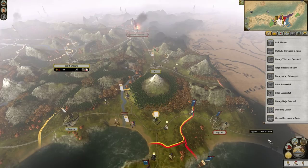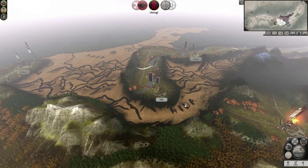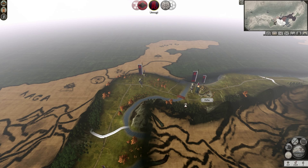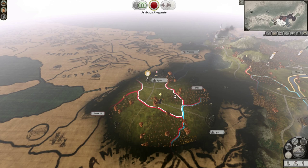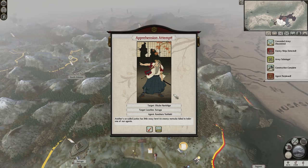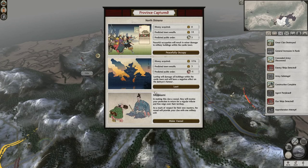Oh no — he's going for my... He's not going to succeed, is he? No, he's not. I may have to use him to deal with that now. They're actually moving away? I think they may have moved out of the province, which means if I autoresolve that fight now their army will just disappear. I assume their daimyo is in there — if not I might be able to bribe it. Army sabotage. Okay, that's a bummer. Their army is still in this province though. They'll take this town regardless. General level up.